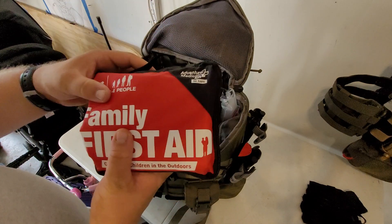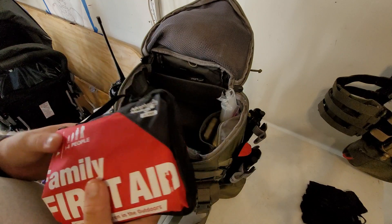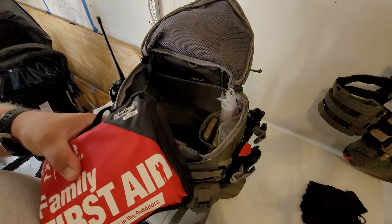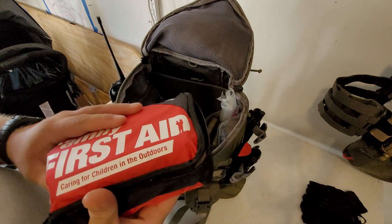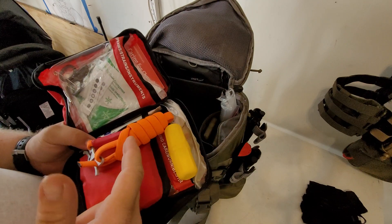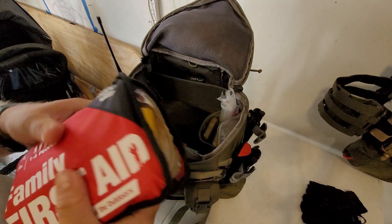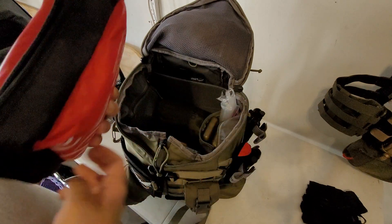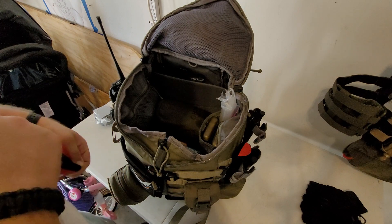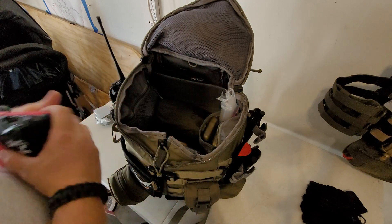For generic stuff, I have a basic family first aid kit — the Adventure Medical Kits brand — because I have a family I need to take care of. I added a RAT's tourniquet and a snake bite kit because we live in snake country out here. All that medical and the gas mask sit on top where I can get it readily available.